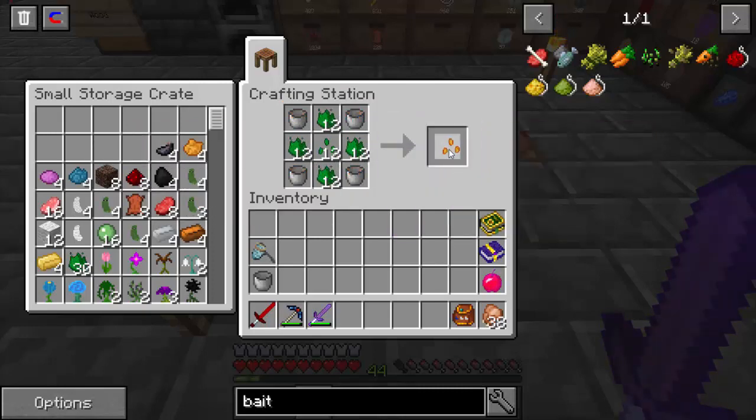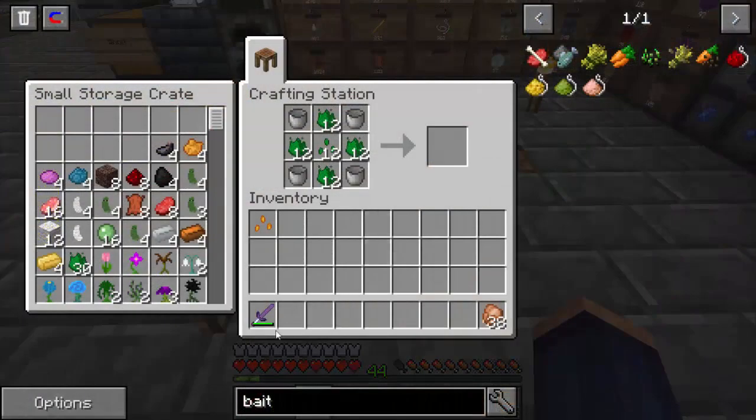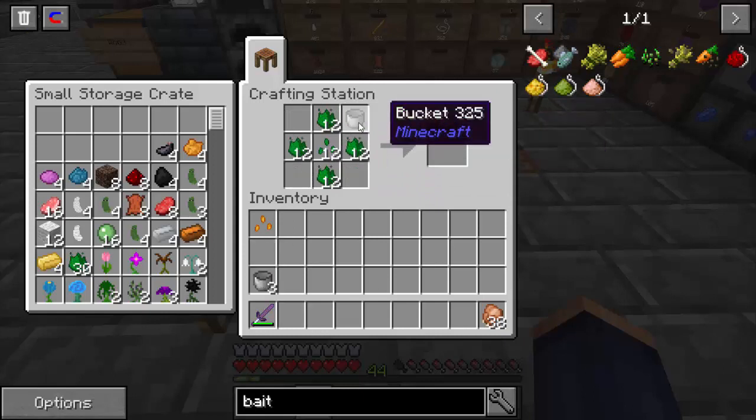The first one we're going to make is going to be the fire seed, and that's just four buckets of lava. And that'll make us a fire seed. I need to clean out my inventory real quick — I'll come right back. Alright I got my inventory cleaned out, that's a little bit better. That way we have more places to put these seeds because we are going to fill up my inventory of seeds today.